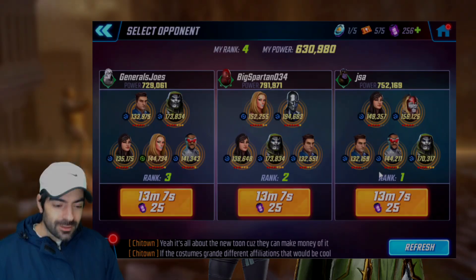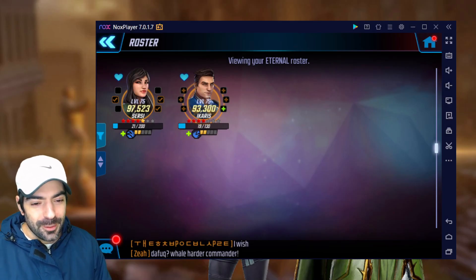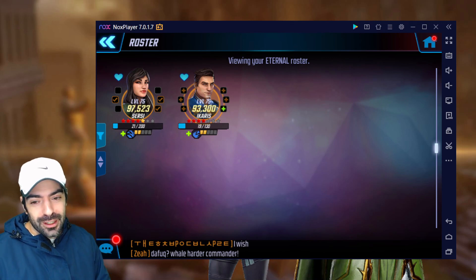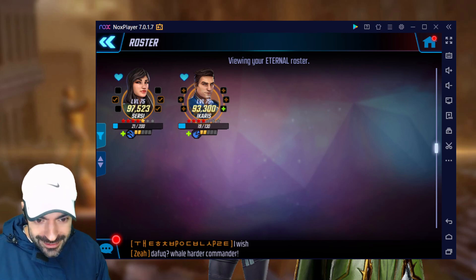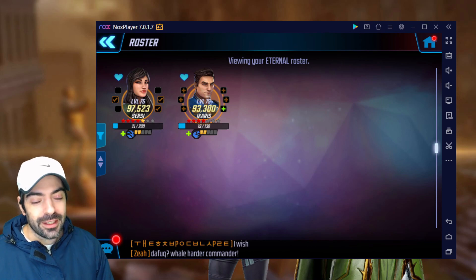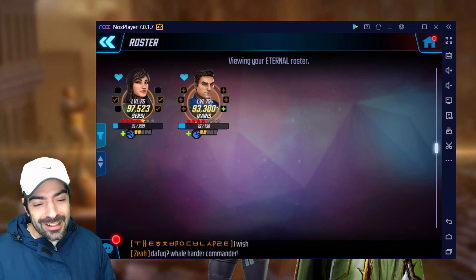That's gonna be the video — I hope you guys enjoyed it! Big punch up against a 1 million power team in arena with the Eternals. Don't be scared of 1 million power teams — as you can see, you can punch up very easily even if your team is level 70. If you found the information helpful, share it with your friends on Facebook and Discord. If you're new to my channel, subscribe for more Marvel Strike Force content, and I'll catch you guys later.